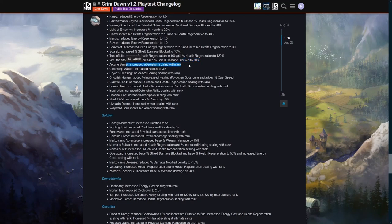Arcane Barrier — the crab devotion — has increased absorption scaling with rank. I already thought that proc was really good, especially for leveling and hardcore. The shield blocks everything that isn't physical or bleed, triggers when you're hit, and can be up fairly often. That's why I put it on the Spellbreaker as well — it really helps with feeling tanky. It was already good and now it's going to be better.